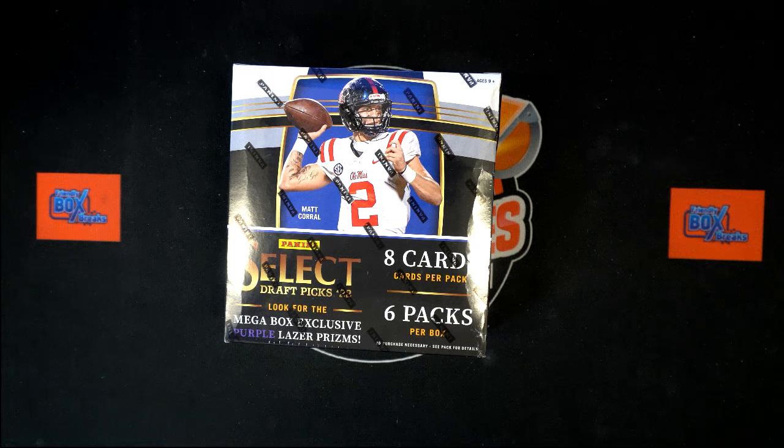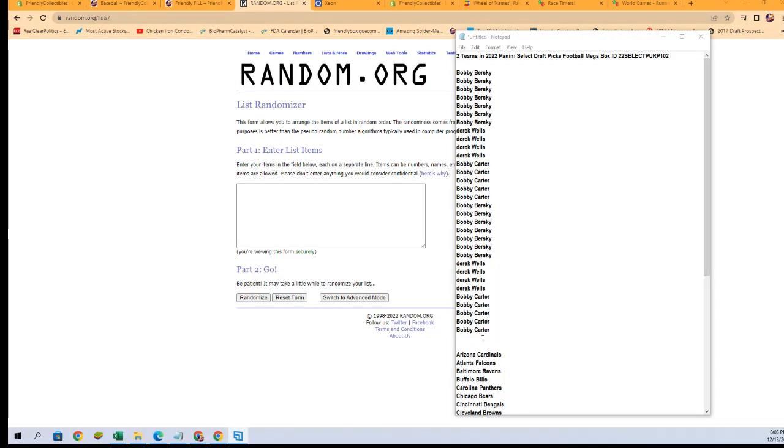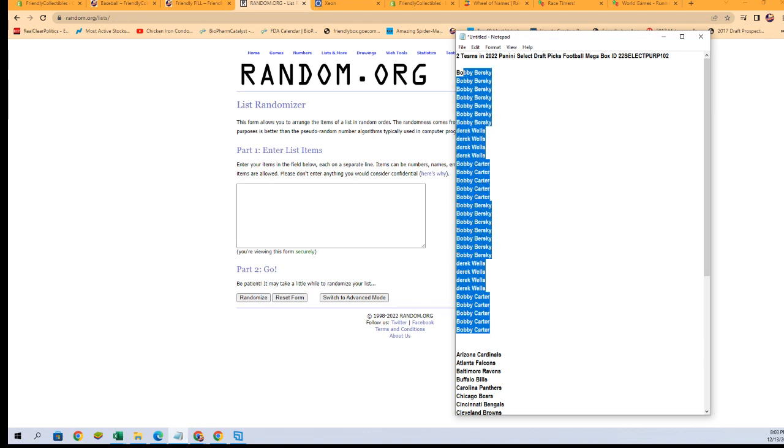Here we go, it is time for 2022 Panini Select Draft Picks Football mega box. We've got our owner names and our team names that we're going to random seven times each, pair them up on a spreadsheet. We'll give you a moment to talk trades, then we will dig in and see what we can find in the box. First thing we're going to do is switch over and start with our owner names.